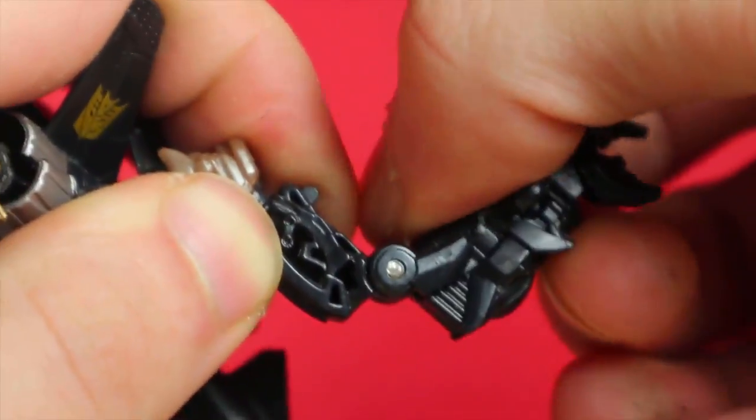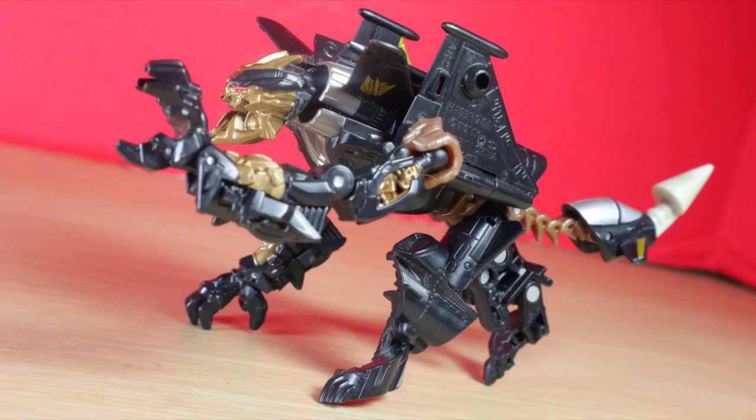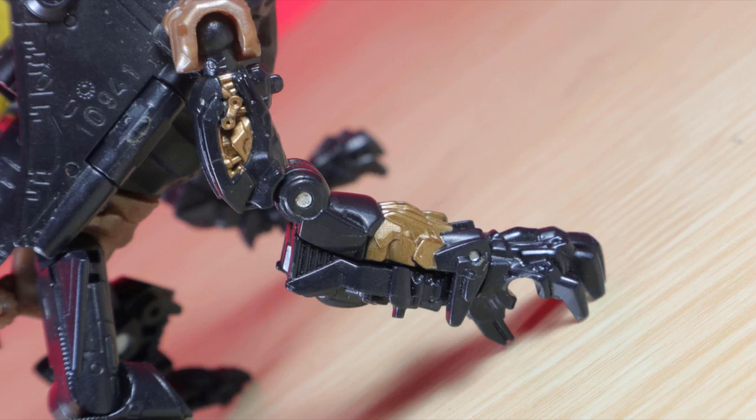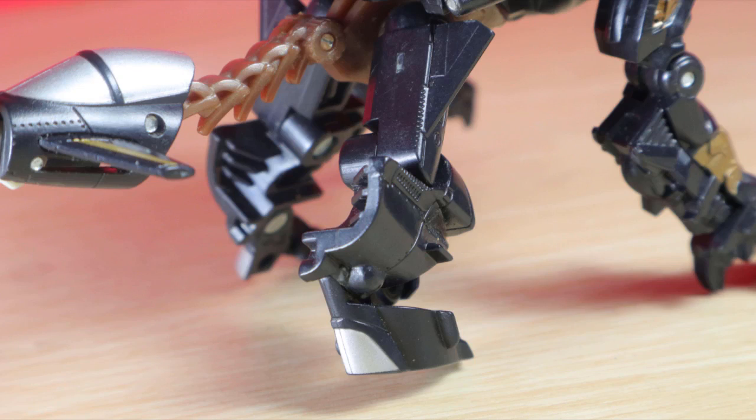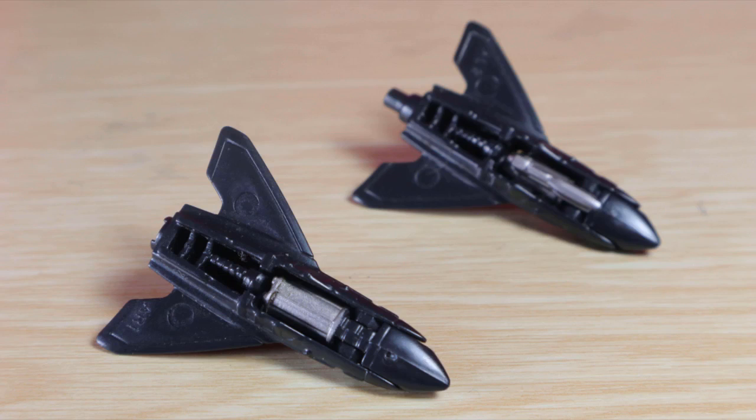Did someone say articulation? Head up and down, shoulders forward and back, ball joint, elbow bend, wrist joint, ball joint hips, knee joint, foot joint, tail joint, tail joint, and tail joint. The joints are fine especially in this class, but while the front arms have some nice detail work, the back legs did not put in any effort. You have the landing wheels sticking out on one side, and that's not good presentation.